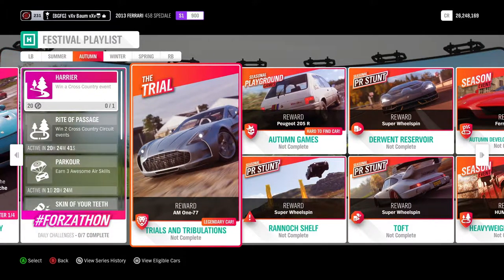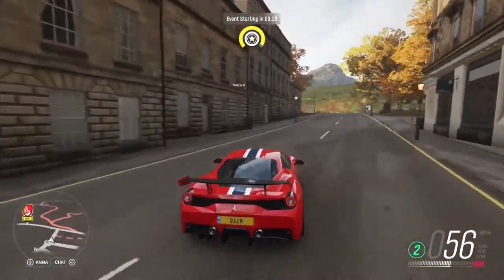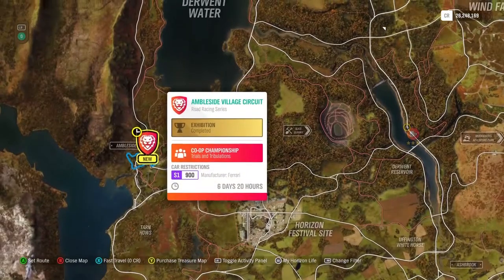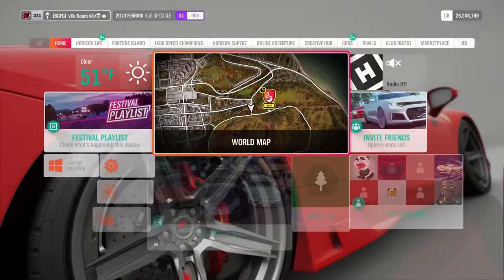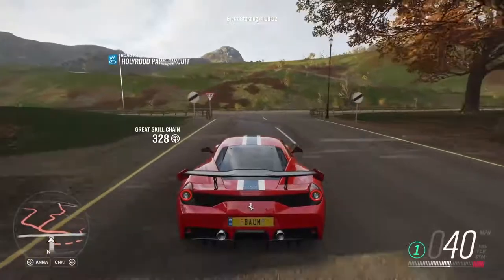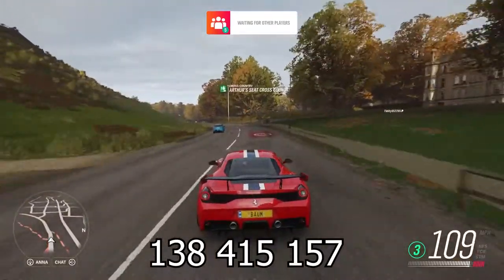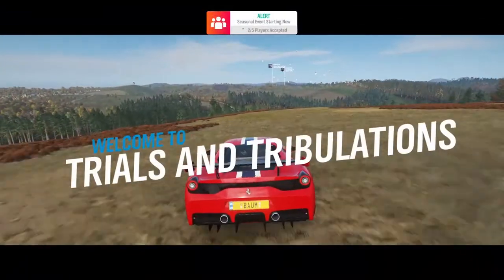We're starting with the trial event today to get the Aston Martin 177. The restrictions for this trial are S1 900 and it has to be a Ferrari, so it's interesting that we're racing a Ferrari to unlock an Aston Martin. We do have a tune on the Ferrari and the share code will be up on screen and down in the description.